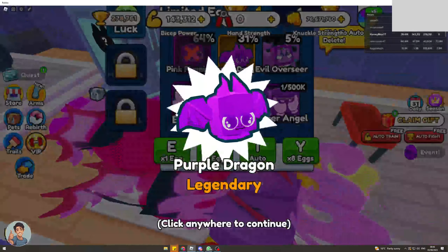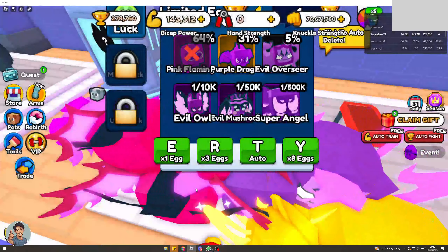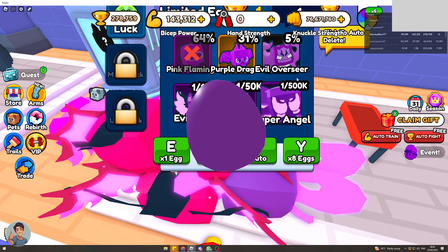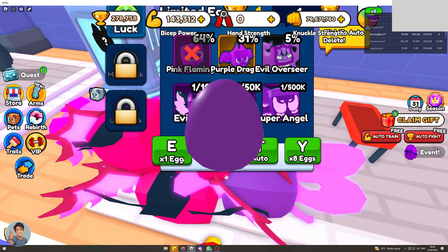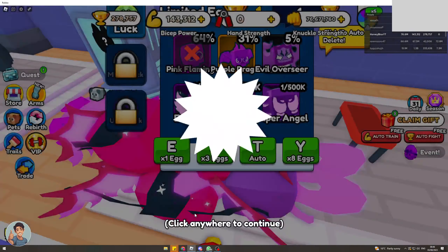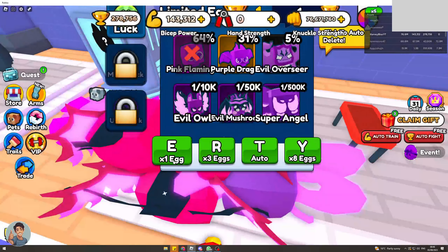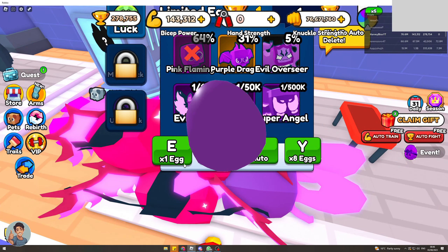That's really powerful now — I can equip that. If I craft all, I've also got a big purple dragon, which is really cool. You can see my big evil overseer is behind me now, as well as my unique unicorn hydra. Just grind these out and you'll eventually get what you need.